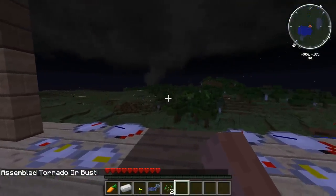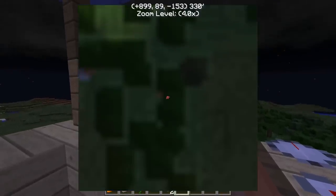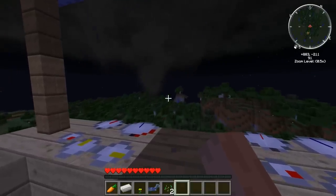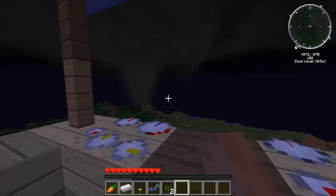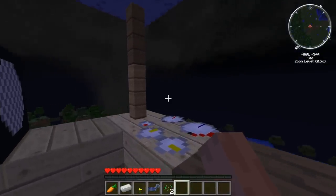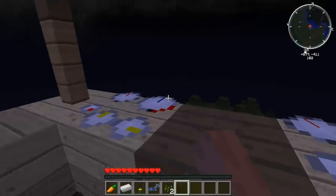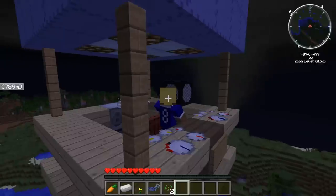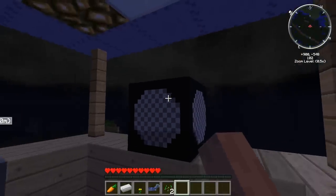It is a nighttime tornado now, so we gotta be careful with this. This thing just took off without us, man. Come back. Oh, we gotta get some lifting on this thing or we're gonna crash into that mountain. Let's see — what is that, an F2? F1? Let's go with F1. This is where that one tornado went to last time — y'all remember that? Last episode it kind of picked up right up there. Yeah, there is a village nearby, so we'll have to remember that.